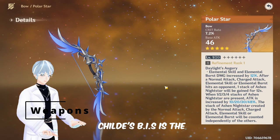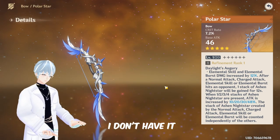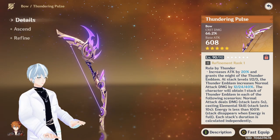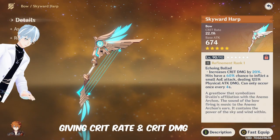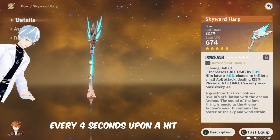Onto the weapons: Childe's best in slot is the Polar Star — I don't have it. Next up is Thundering Pulse, which gives crit damage and attack percentage; you get increased normal attack damage based on the number of Thunder Emblem stacks you gain. Followed by Skyward Heart, giving crit rate and crit damage, and a chance to inflict physical damage every 4 seconds upon a hit.